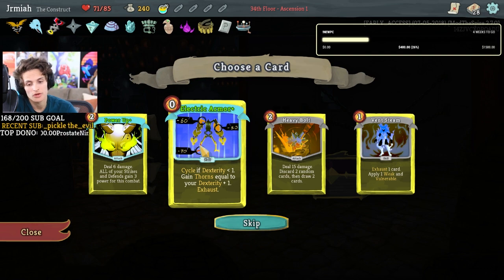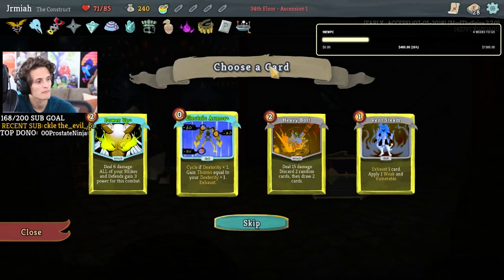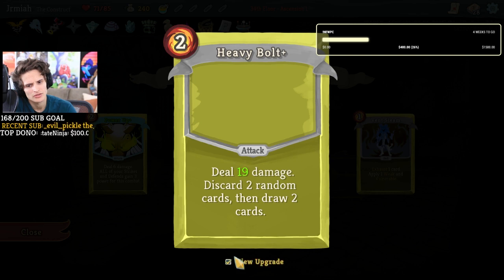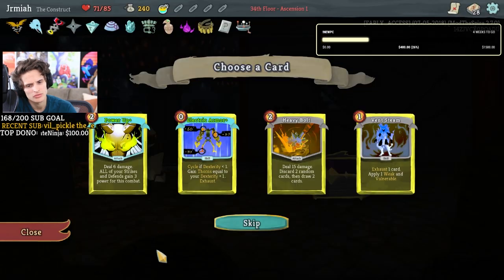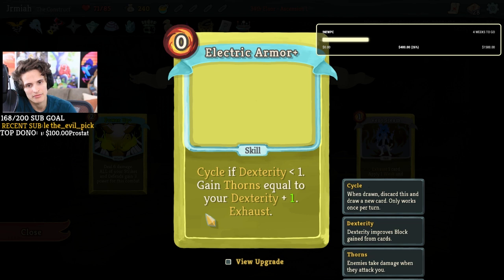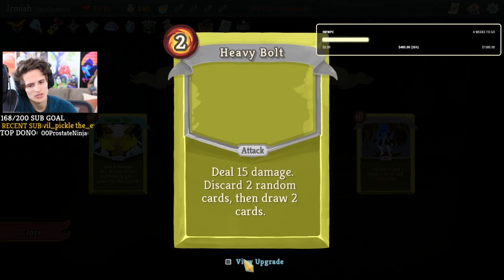What do you guys think — want to do thorn shenanigans or some power up shenanigans? Apply one weak, one vulnerable. Discard two random cards, draw two cards. We can skip — these are pretty useless. This just plays once and has the thorns for free because it does exhaust itself. I think I'd better take happy bolt because of the card draw.